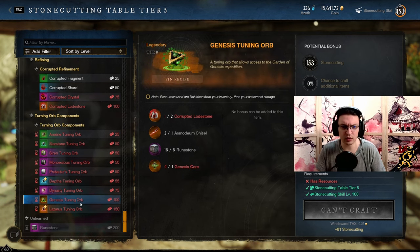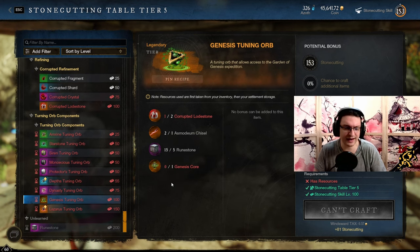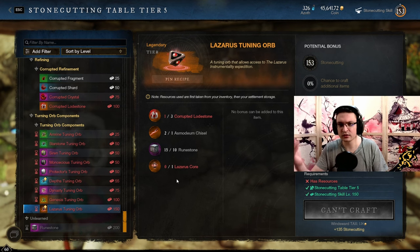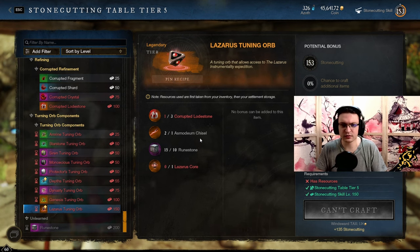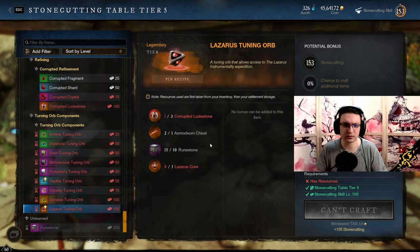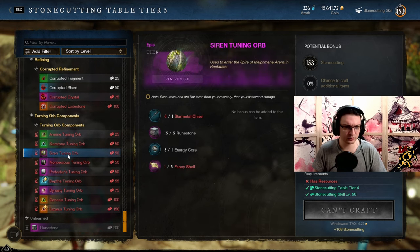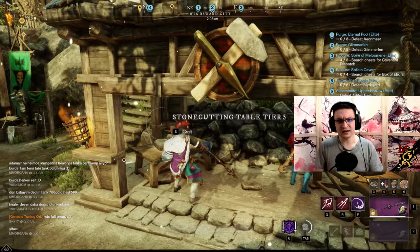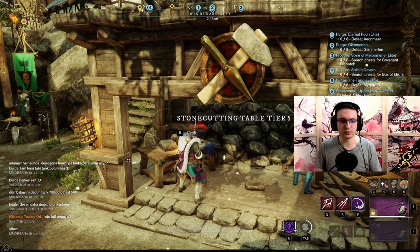Next up is the Genesis orb — the asmodium chisel costs much more but you can basically sell the orb for profit. The Lazarus tuning orb I always craft and sell — it's really good value. After you craft those, the Lazarus orb has a cap of five, the Genesis orb has a cap of three, and the arena orb has a cap of one. Sell those and make a profit — really great.